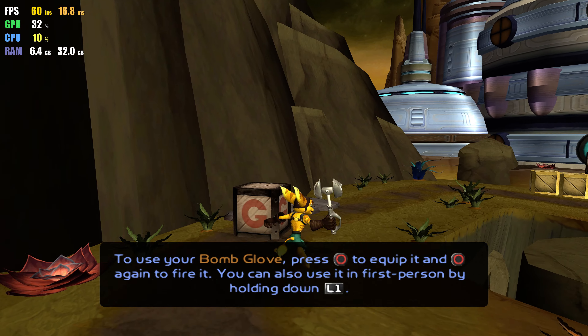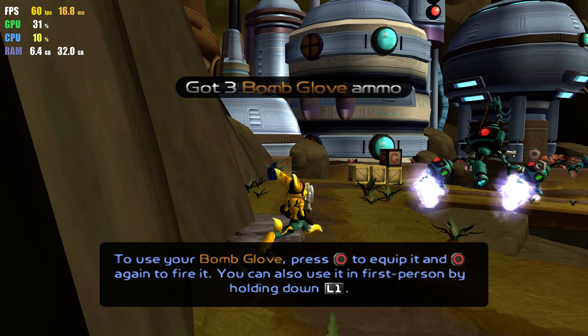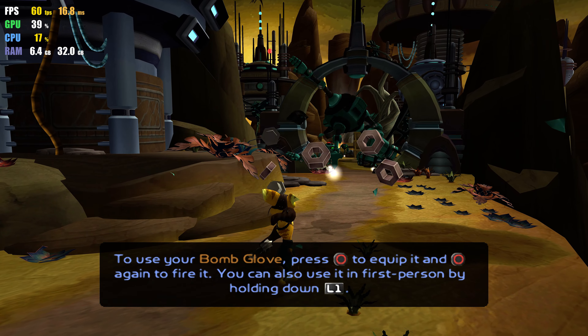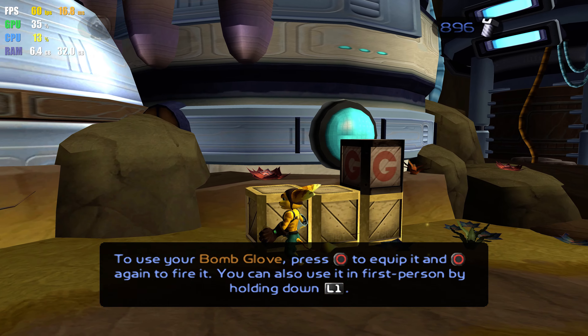To use your bomb gun, press the circle button to equip it, and the circle button again to fire. You can also use it in first person by holding down the L1 button.